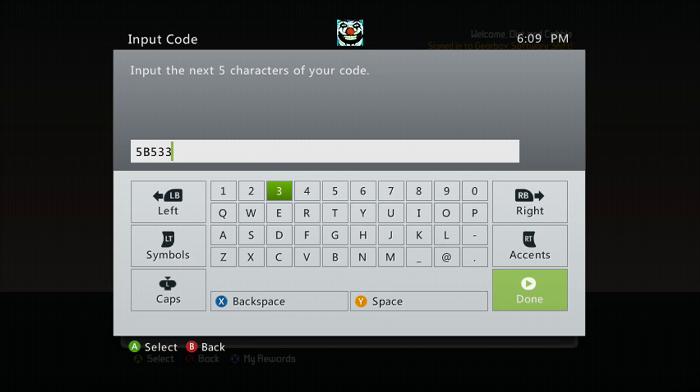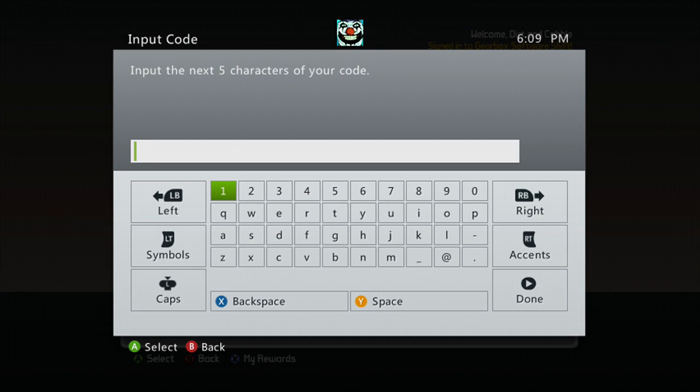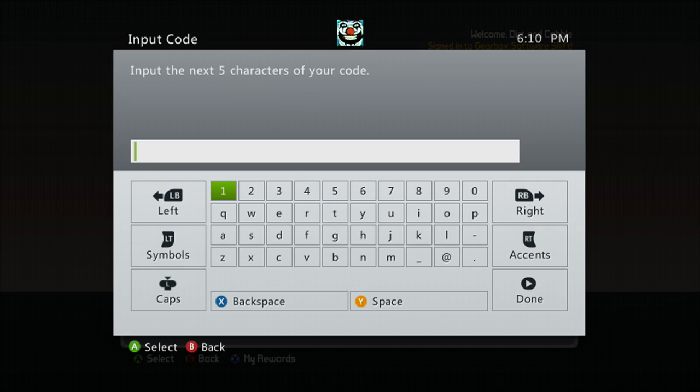All right, that's the first one. The second one — this will also be in the description if I'm too slow for you, I seem to get that a lot. The second code is TR-Five-ZW-B. And if you don't already have a shift account, signing up will give you one key, and then these codes give you a key or two.